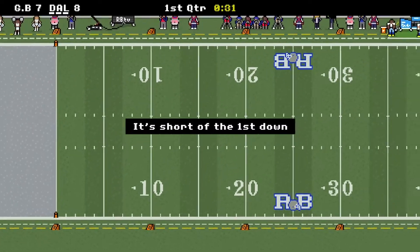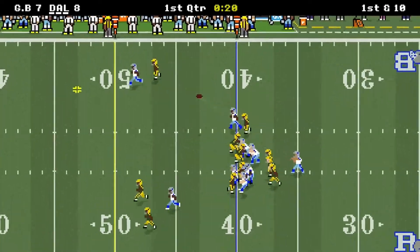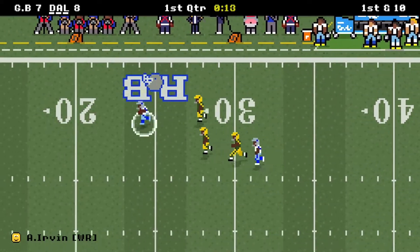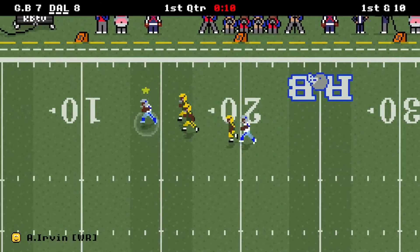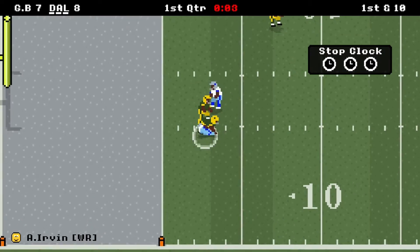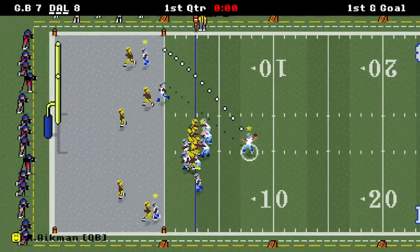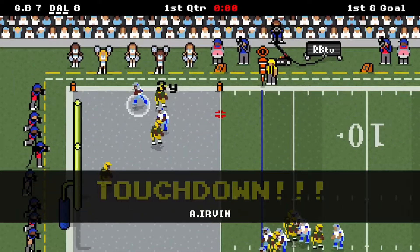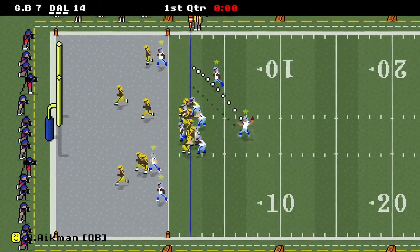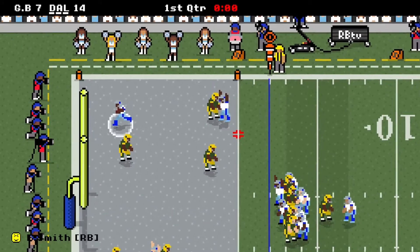Green Bay gets the ball and punts. We're back on offense and going deep — Alvin Irvin caught in stride to the 40, 35, 30, 25, 20, 15, 10, stray defender misses, inside the 5, down to the 3, gain of 57, first and goal. One second left in the quarter — we look to Irvin and it's caught, 14-7 to end the first quarter. Going for 2 — Smith gets the 2 and it's 16-7. That's the way to end the quarter.